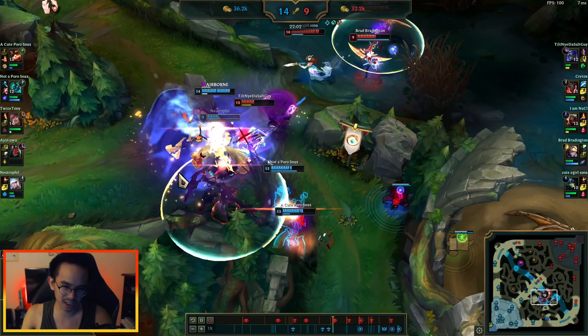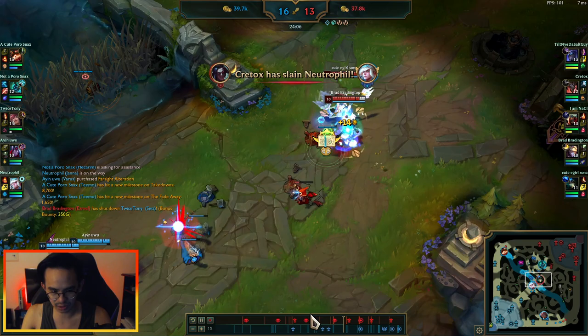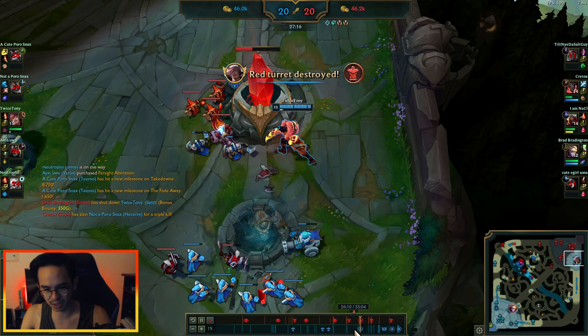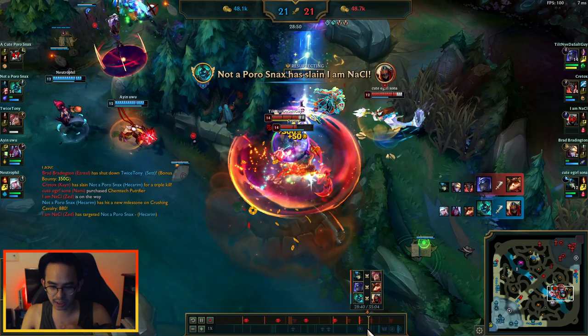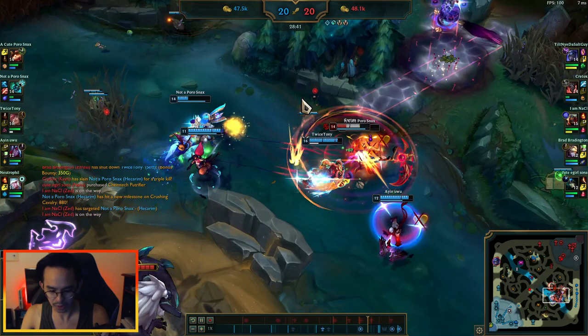Here we lose a team fight pretty badly — we got caught out in a really bad trade. That was a good Nami ult that punished my team and pretty much screwed our lead. I was split pushing while my team tried to distract near baron. But here is where I get a really nice punish. I anti-initiate on the Kayn, get him off my team, and zone off their backline so my team could focus on Zed.